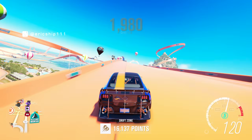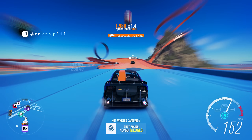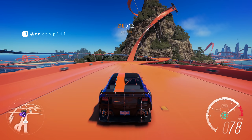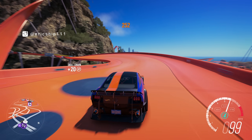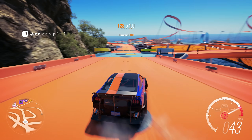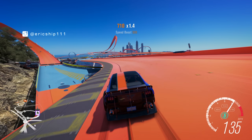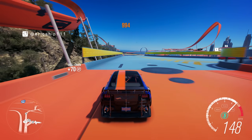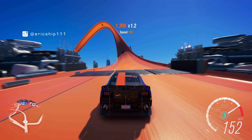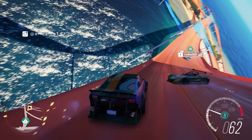One thing I particularly like about the Hot Wheels expansion map is how Playground Games constructed it. That far mountain at the back is essentially Glass House Mountain in Queensland, Australia. There are other parts of the map too — like the city, which is reminiscent of Surfers Paradise from the main Horizon 3 map — plus the nice ocean showcasing Australia's coastline. Overall, it really captures the essence of Australia, but with all the roads wrapped in that iconic orange Hot Wheels layout. It's honestly awesome.